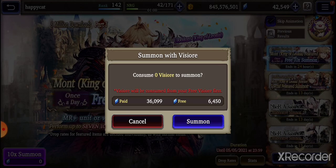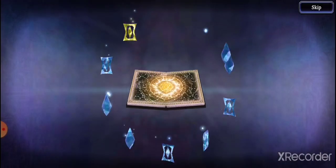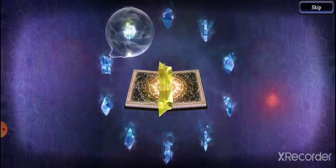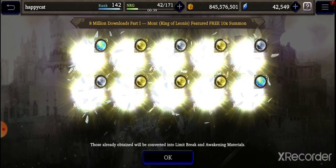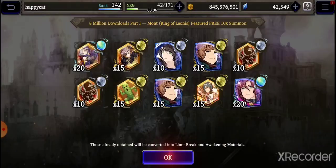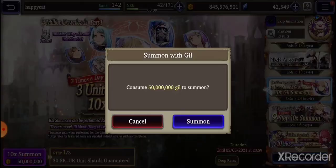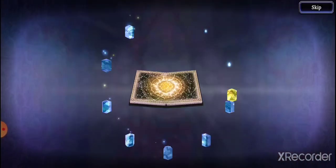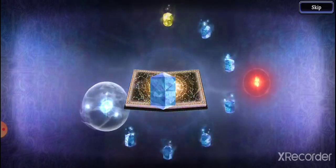Let's see what we get. Unfortunately I don't have the 14,000 Vizior to pull the nine step-up, so I will end up using some of my paid Vizior for it, which I'm kind of whatever about. Unfortunately I didn't get the golden one at the end — because that could have been Kingmont. Oh well, that's a dud.